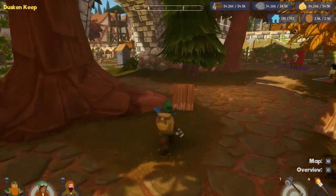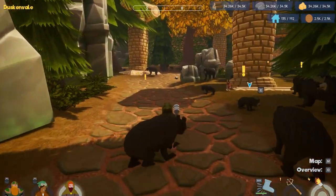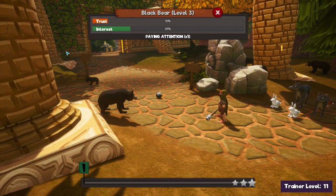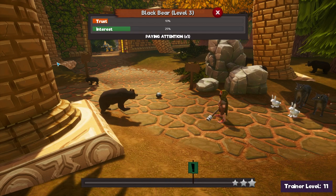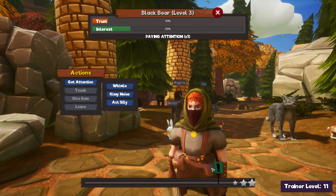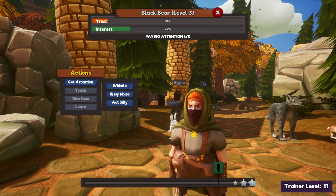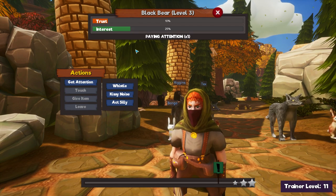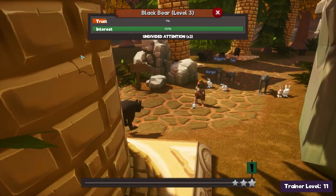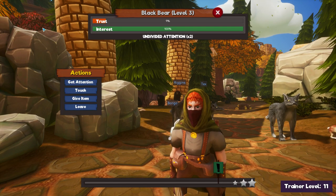So obviously you need to get taming. If you've not done taming, it's pretty simple. The best way to tame is you want to get their attention first — so you want to act silly. I'm quite a high level trainer so this will be really easy for me. After you've clicked this, it will move up and you've got to kind of time it — like a rhythm game style. You want to click again as it goes over the third star and you'll get a double bonus. I was a little early so I only got a one and a half bonus, but their interest is up. If their interest goes down to zero, we'll lose the encounter.